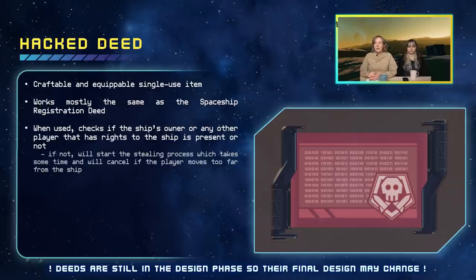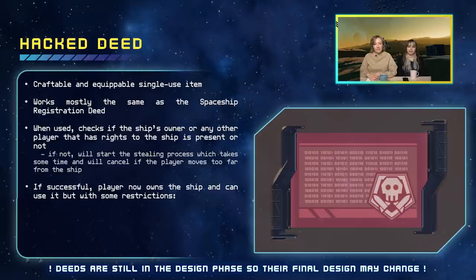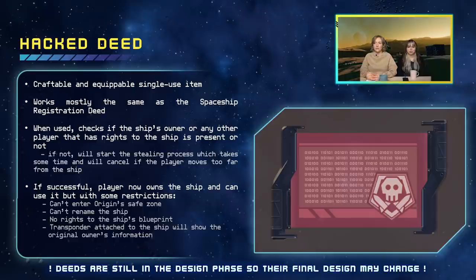In addition to checking if the ship has a valid frame and is within the building budget, the hacked deed also checks if the ship's owner or any player with rights to the ship is present. If not, it will start the stealing process, which takes some time and will cancel if the player moves too far from the ship. If successful, the player now owns the ship but with restrictions: you cannot enter Origin's safe zone, you cannot rename the ship, you have no rights to the ship's blueprint, and the transponder will show the original owner's information. However, you can store the stolen ship at any station besides Origin stations, and you can repair and update it without manipulating the original blueprint, and you can also sell the ship forward.